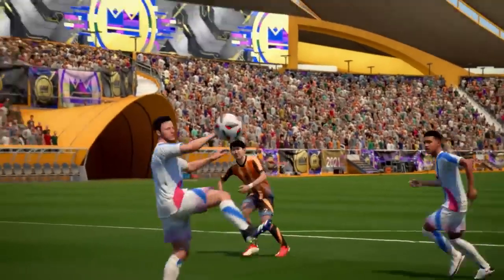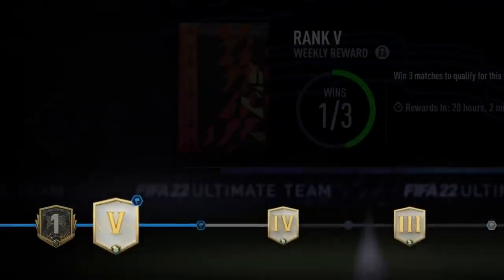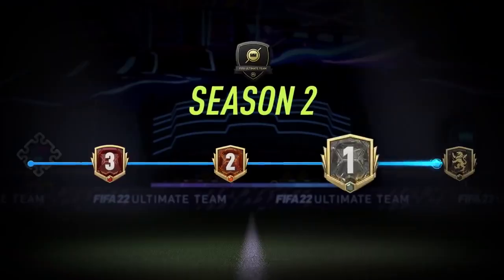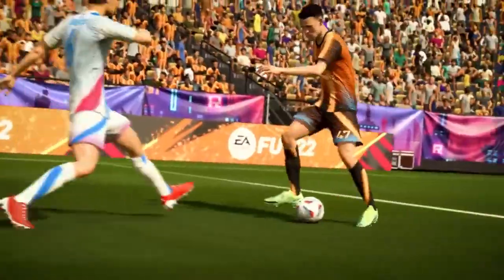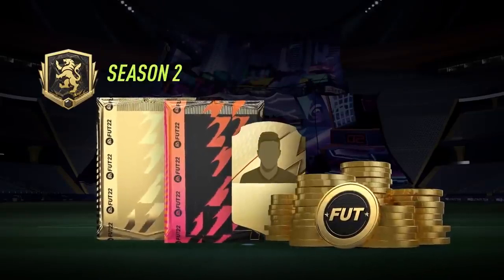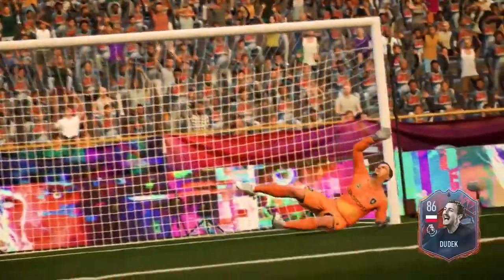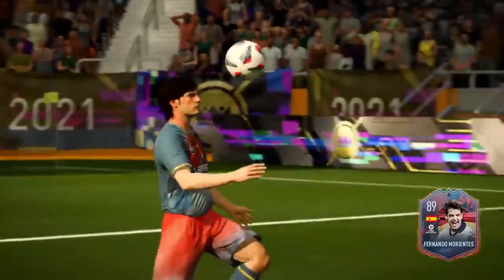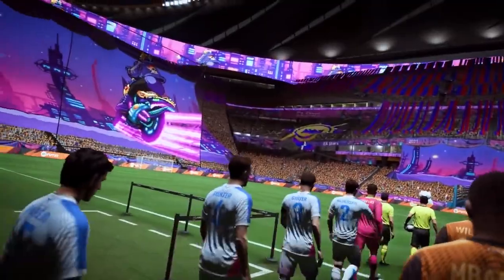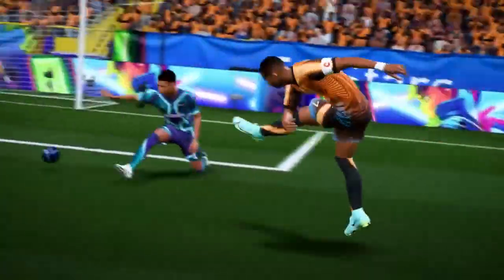Two modes have been revamped. Division Rivals now takes place over the course of a whole season — win matches to progress through new stages, ranks and divisions, with rewards given out at the end of each week and the end of the season depending on your performance. In FUT Champions, a new point-based system determines rewards. Qualify for Weekend League by earning enough points in playoff games during the week. The finals now consist of 20 matches to play over the weekend, down from 30. There's also a new Elite Division, which sits above Division 1 and is reserved for the most skilled players — top performers will get the chance to compete in the FIFA Global Series.